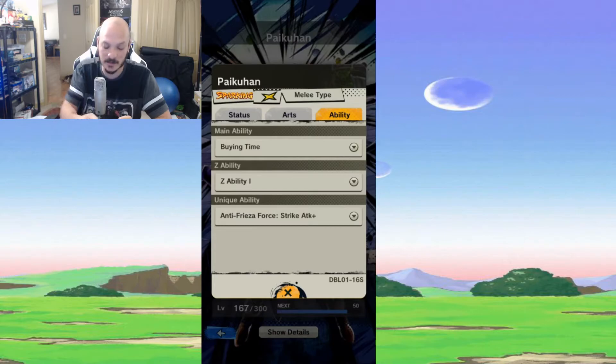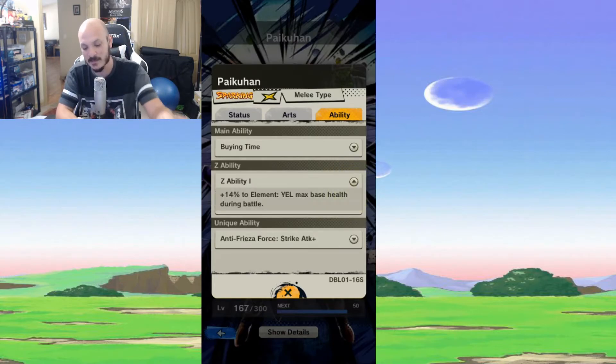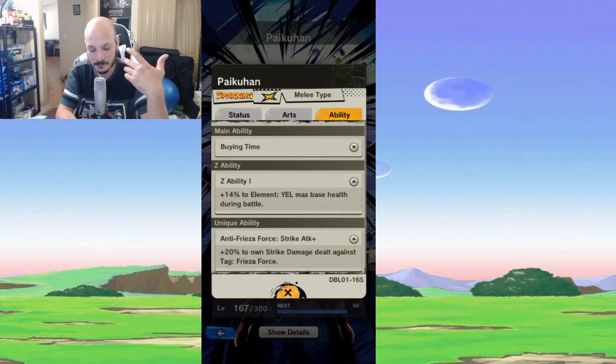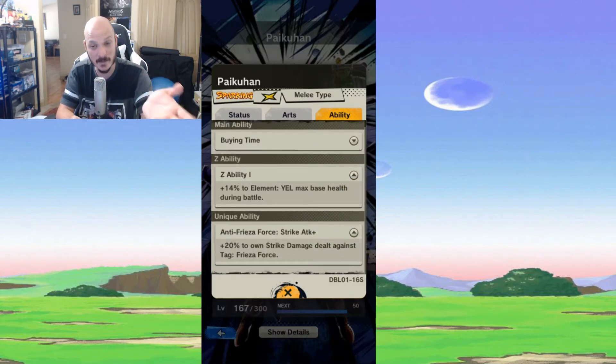His main Z Ability gives +14% to Element — that's the yellow type — base max health during battle. So he gives 14% health to yellow types, which is actually pretty good if you're running a yellow team.